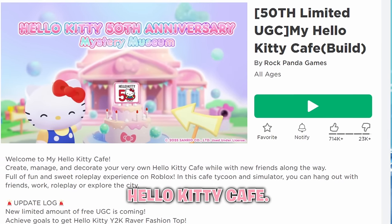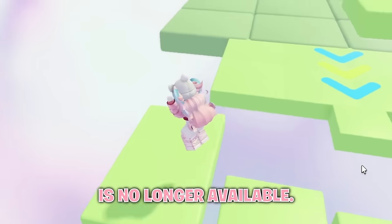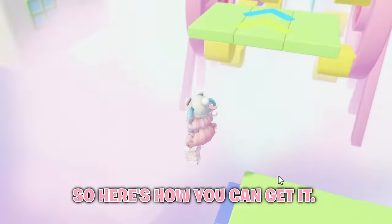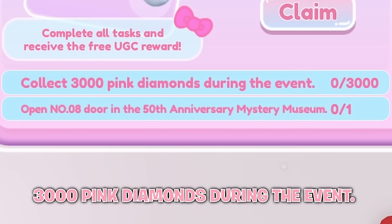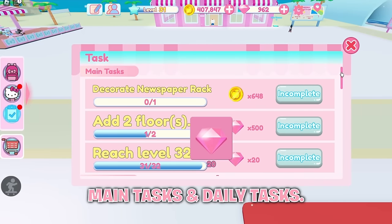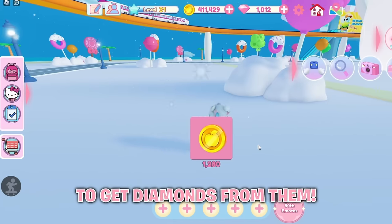Join this game, Hello Kitty Cafe. The previous free limited UGC is no longer available, but they did finally release the new UGC. Click this icon so you can see what tasks you need to complete. First you need to collect 3,000 pink diamonds during the event. To collect pink diamonds, you can complete main tasks and daily tasks, teleport to the city and open up chests, or spin the wheel.